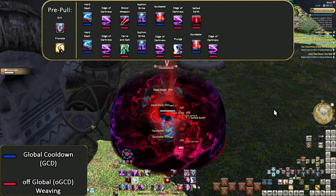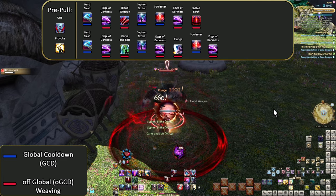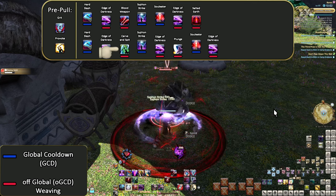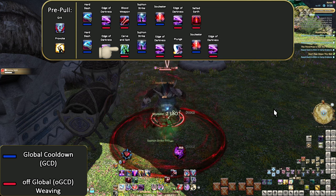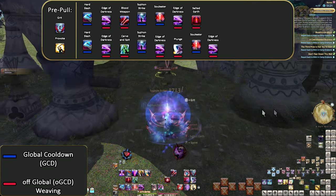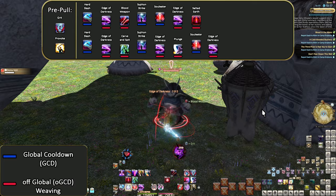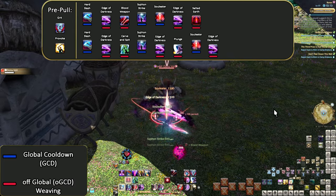We're keeping the opener otherwise exactly the same except throwing out our new stuff in an order to maximize muscle memory. In terms of what is currently most important, Carve and Spit is our highest potency. But again, later on for muscle memory — mostly for level 90. And don't expect the same amount of Edge of Darknesses either. We're just throwing it all into double weave so we can get used to the constant weaving and some of the ordering.